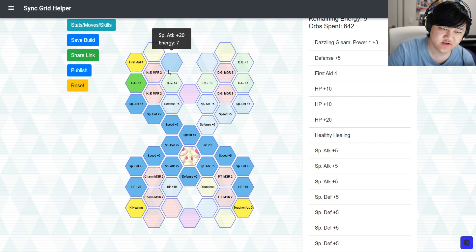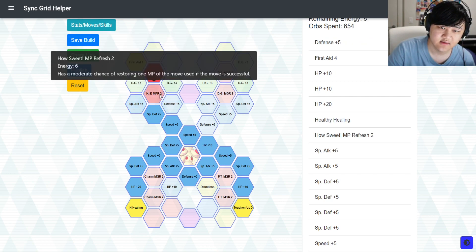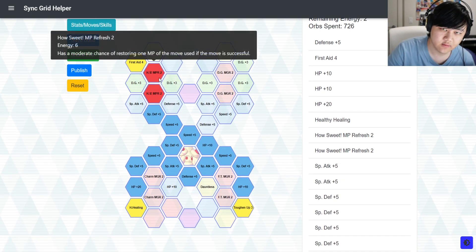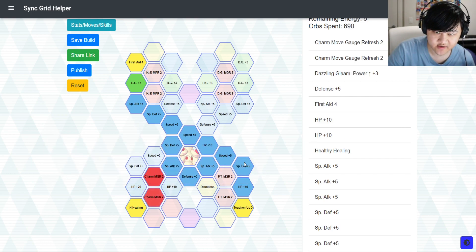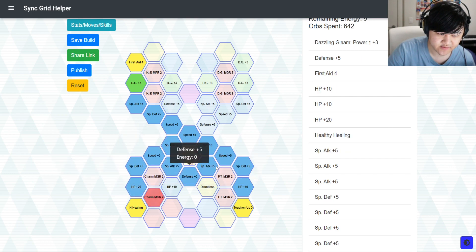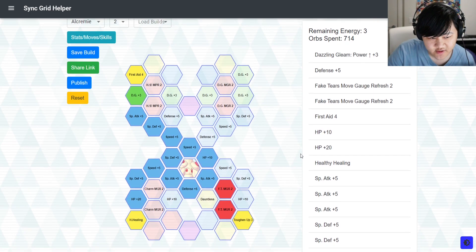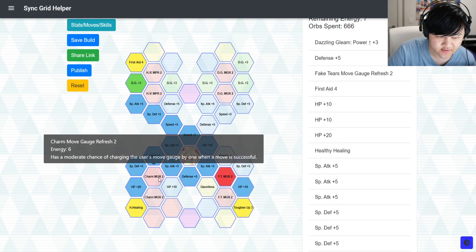If you're trying to support something that doesn't have any offensive self-buffs at all and you need plus 6 instead of plus 4, you could pick those two up instead. If you're supporting a unit that gives itself at least plus 2 on both offensive stats, you could go that route and don't need MP refreshes. Depending on what the opponent is — if physical, pick up Charm and Move Gauge refreshes; if special, you don't need to worry about that and can pick up the Fake Tears Move Gauge refreshes. Or you could do a combination if you need both.